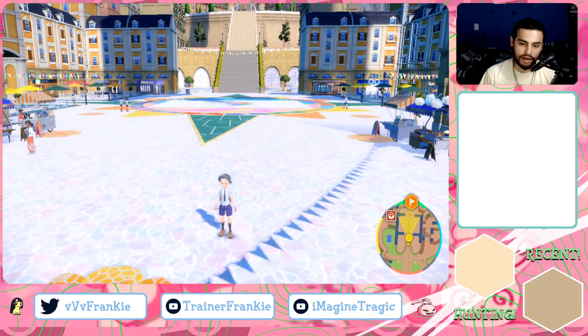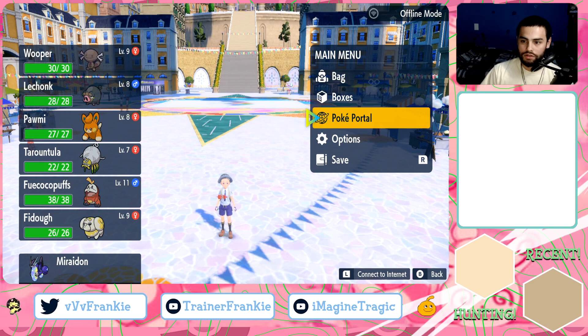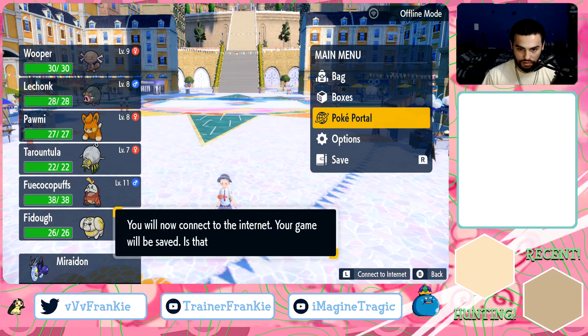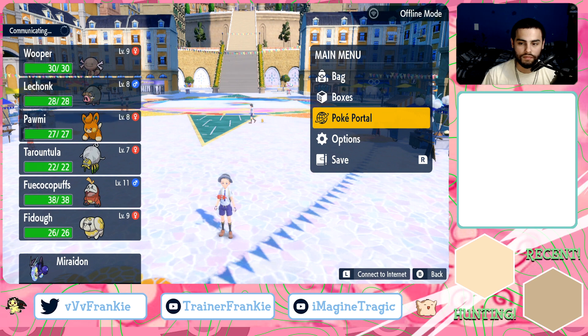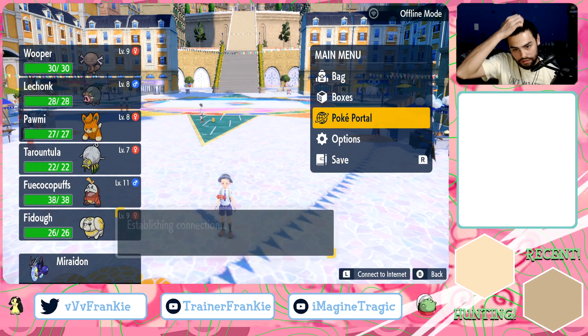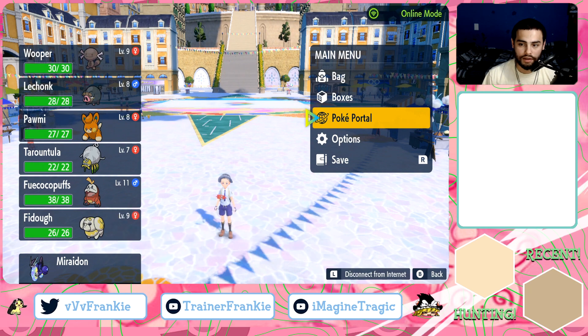This is where you're going to get access to this main menu right here. You're going to go ahead and see Poké Portal. You're going to connect to the internet — do that real quick by selecting L. Establishing connection. There we go, you're now connected to the internet. You're going to go ahead and select Poké Portal.